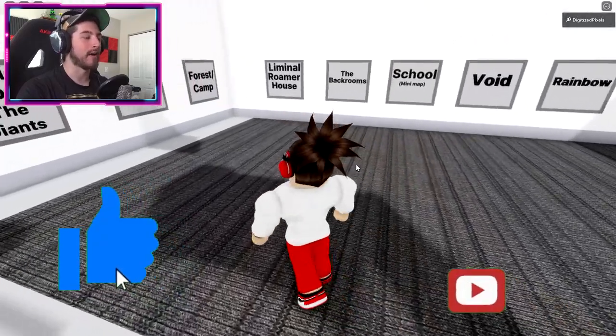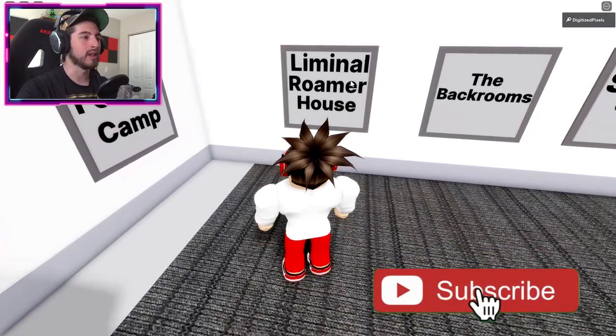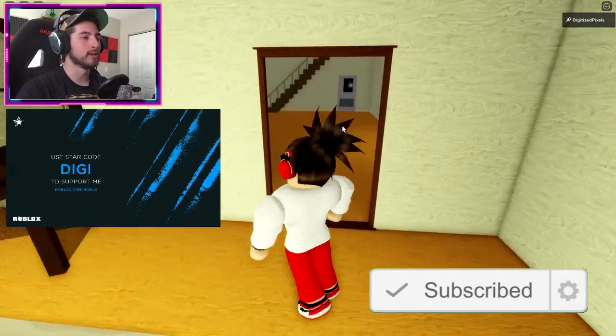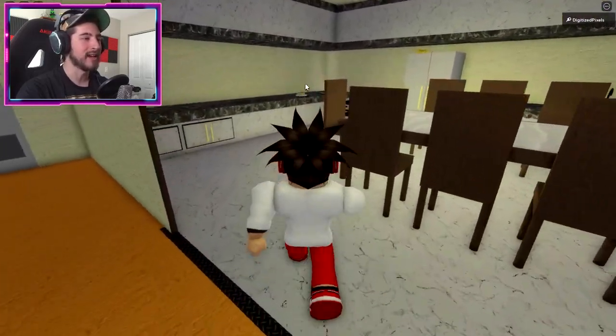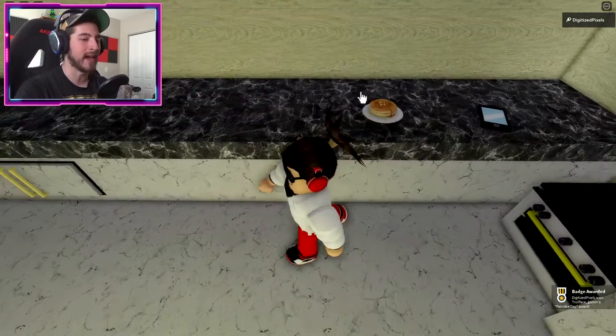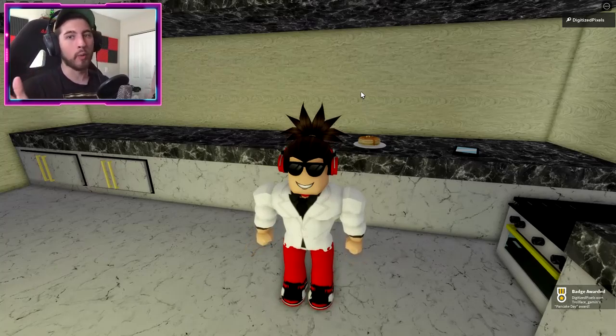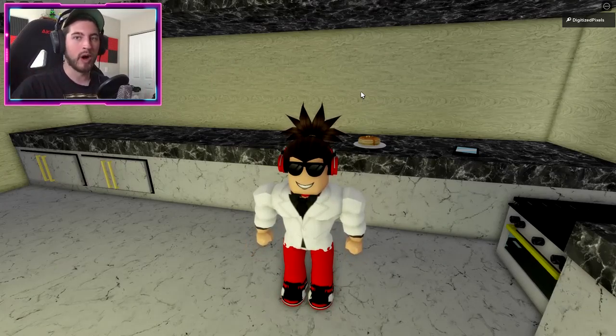For the Pancake Day badge, go to liminal roamer house. Head to the kitchen and there's going to be a nice stack of pancakes. Click on those pancakes and you'll get the Pancake Day badge. And if you're a waffle person, just wait for waffle day.